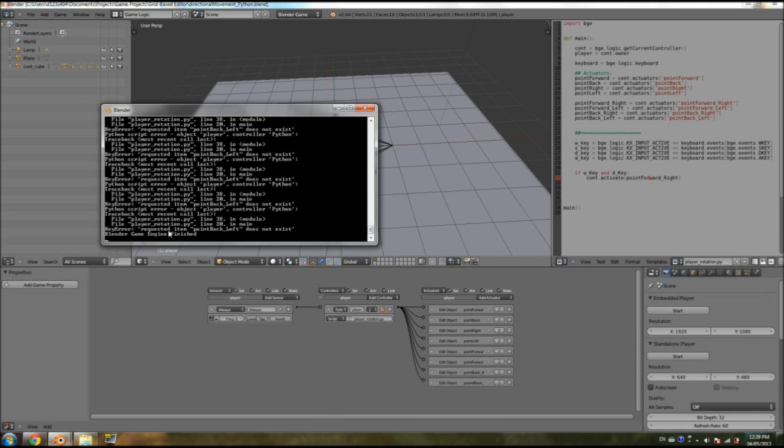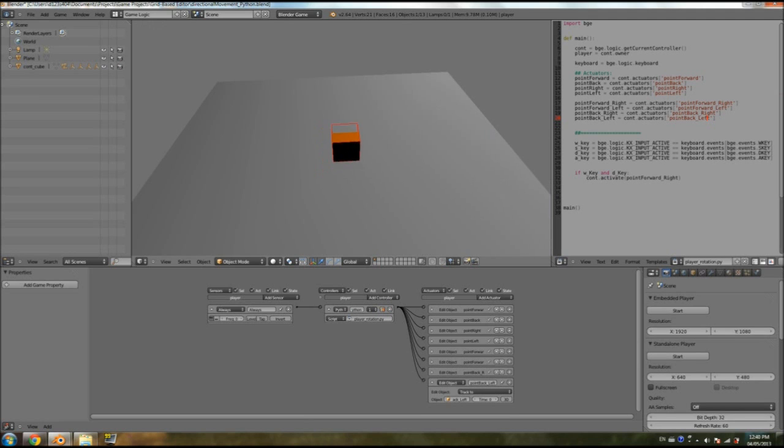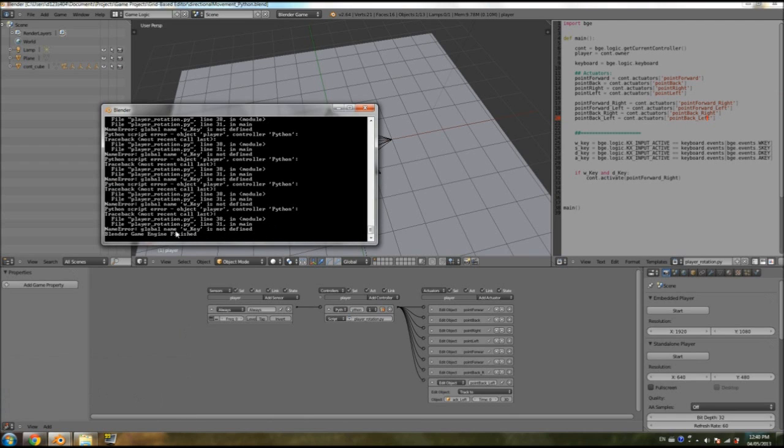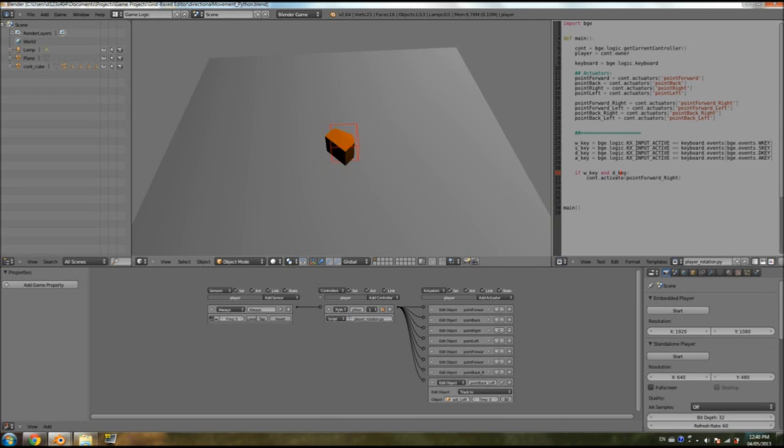Toggle system console — and I can see there's an error: 'point_back_left does not exist, requested item.' On line 20, we requested this item, but why didn't it work? Because we set `point_back_right` — we had a typo with a second letter. We fix that and test again — still not pointing. Line 31: 'global name W key not defined' — that's because I set a capital K when my W key variable uses lowercase. That's how spelling and uppercase versus lowercase actually matter.